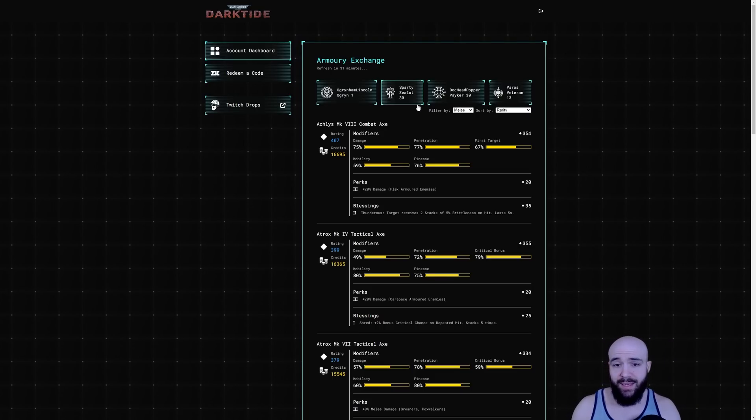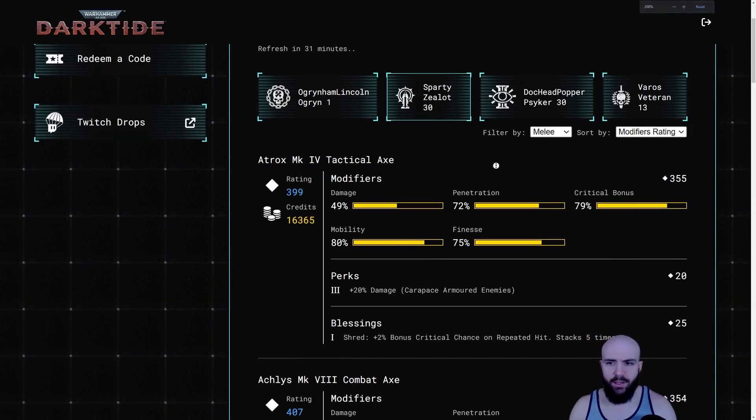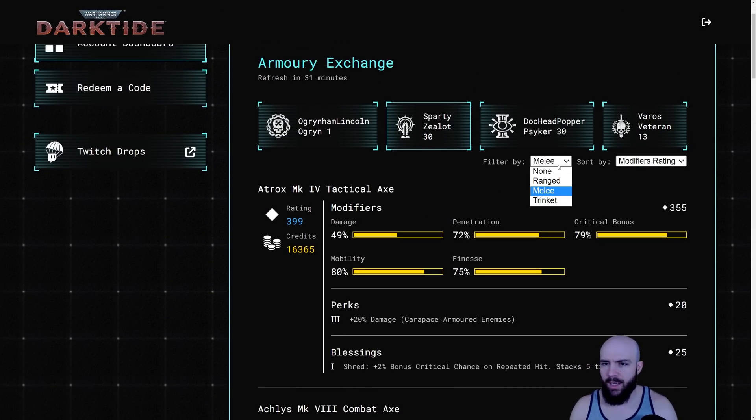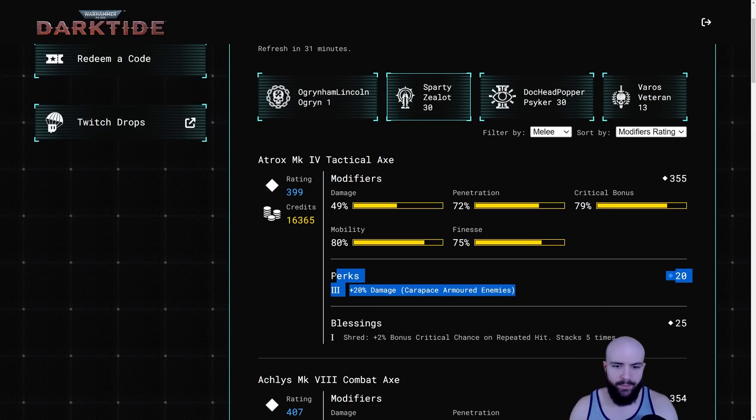Same over here with the Zealot. Let's say I'm trying to find the Mach 5 combat axe. I have filters on for melee, but I want a certain rating — the highest modifier rating I can get. Sort by modifier rating. Right here is your drop-down menu and right here is your filter. I can see on my Zealot, without actually being on my Zealot, the Atrox Mark 4 tactical axe, as well as the perks and blessings it has on it.